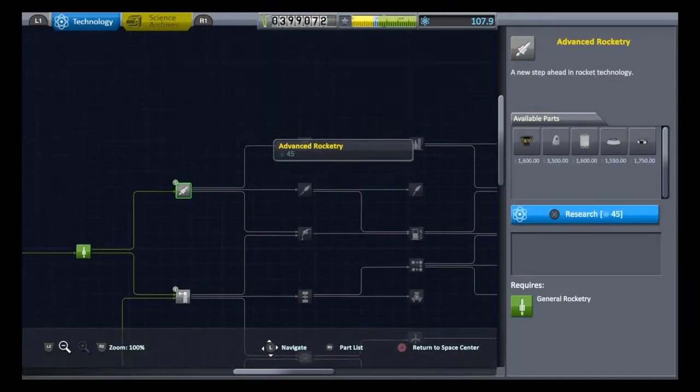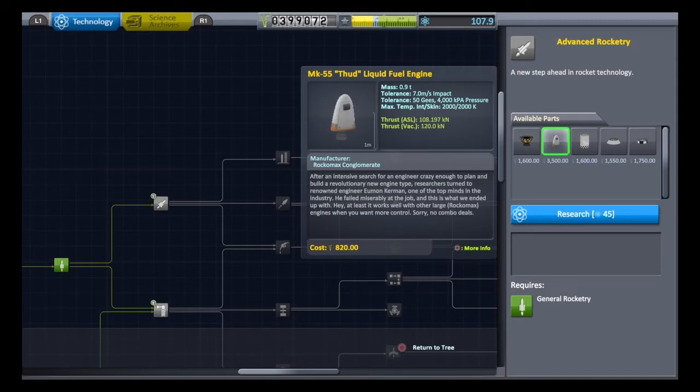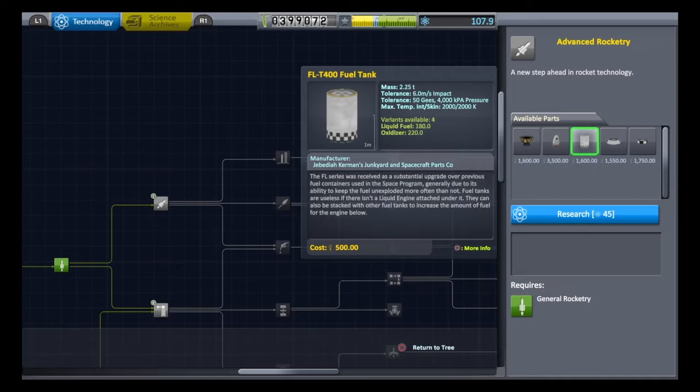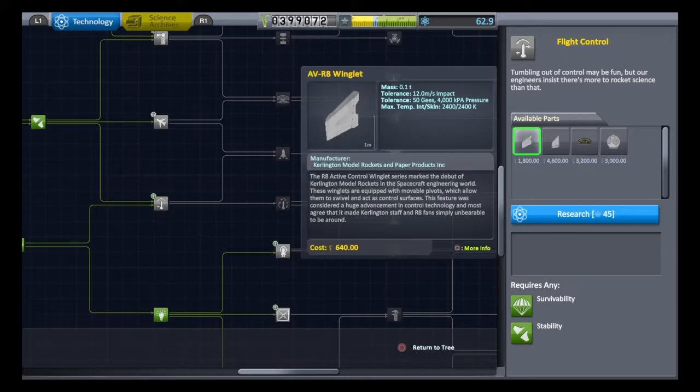Let's go to the R&D department. We're going to grab a couple of things: the terrier engine, great in the vacuum of space — not much thrust but very fuel efficient. I'll get these radial thud engines, a larger liquid fuel tank, a fuel adapter, and another fuel tank. I'm also going to get the AVR8 winglets for stability, which are steerable, so if you're still using SRBs they help you steer quite a lot.